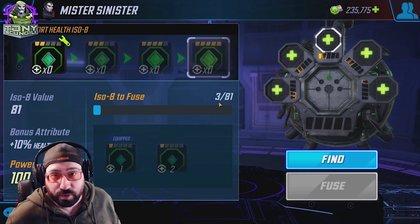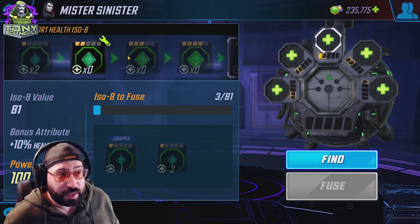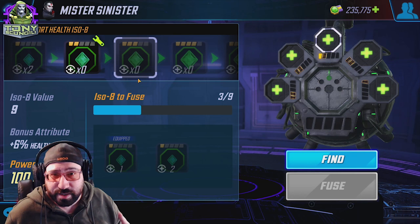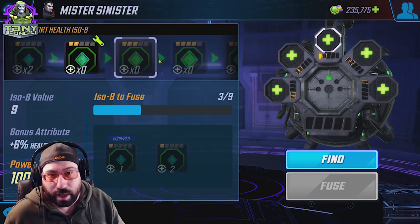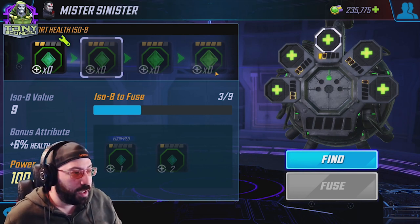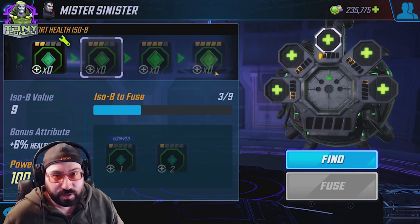And then we get to the most expensive one: the five-dot ISO-8 costs 81. It is very reasonable that you'll have one or more characters at level two or three relatively soon if you're specifically targeting them or spending money refreshing the store. This is the one that's going to hold people back. When you go into classes, the reason is that last upgrade is usually the most important one, so you really have to make sure.